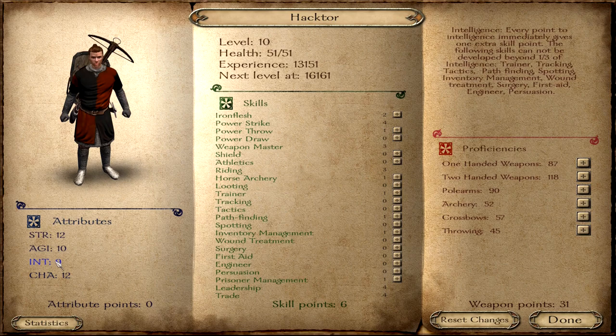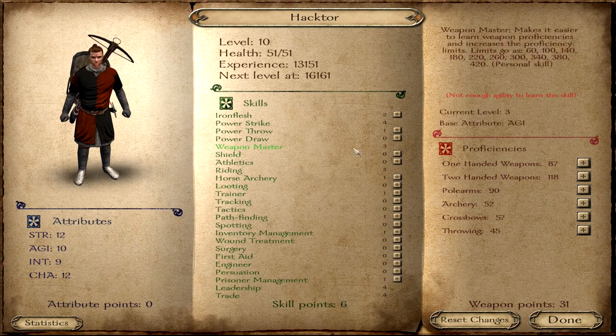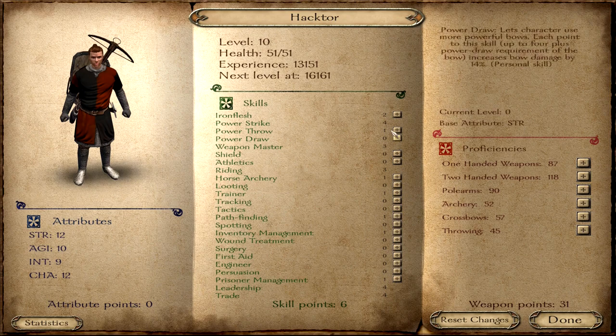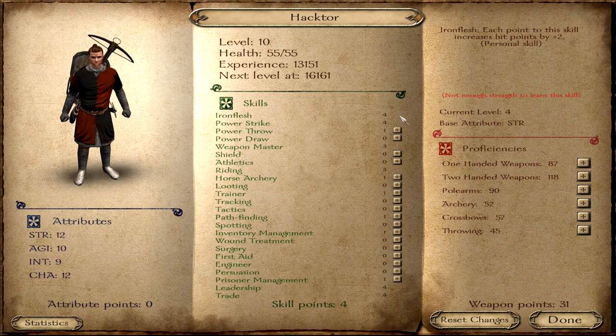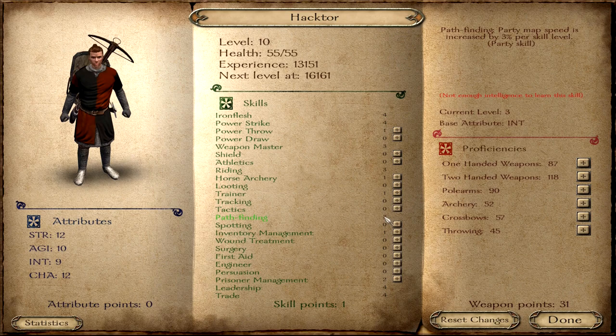I can use my attribute points to level up my intelligence. This gives me lots of skill points and allows me to improve several things — like more health, better prisoner management, better pathfinding. Pathfinding is always important: no matter your army size it will make you really fast in the long run. And if you're alone or have only horse troops, with just one or two points in pathfinding you're nearly the fastest thing on the map.